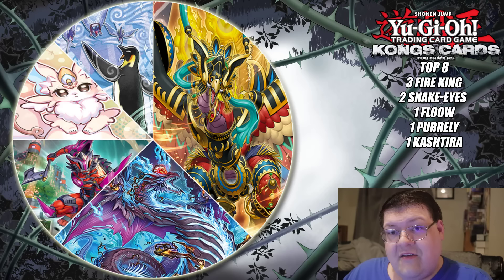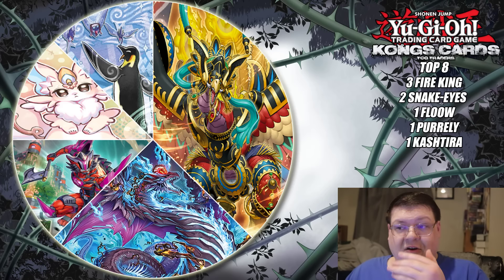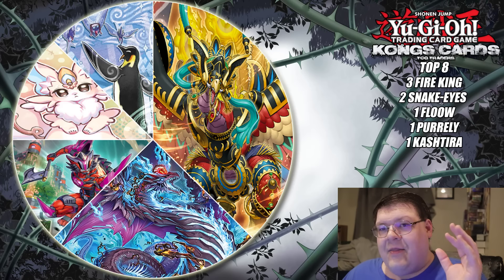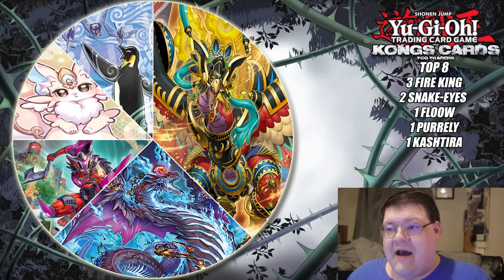Flounderess comes in second place, barely scraping by, which is kind of crazy to think about. And then there's always going to be one Purrely deck that Fire King and these other variants just can't handle — a big cat. And then Kashtira, with the mid-range control options, proving to be a little bit safe of a takeaway.